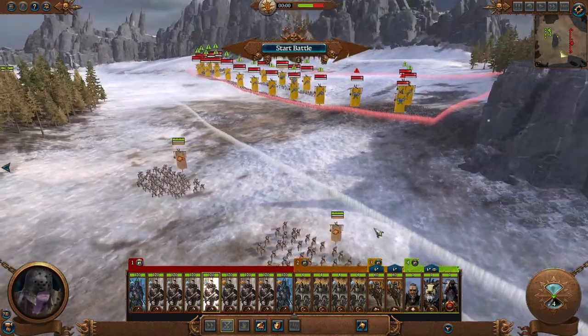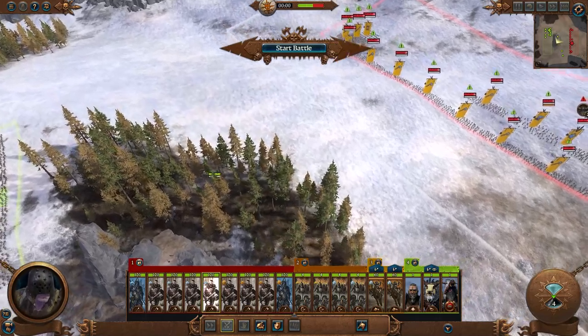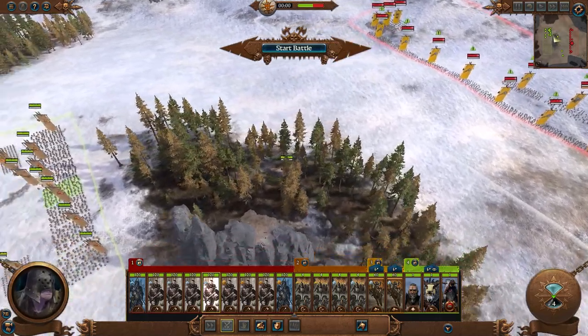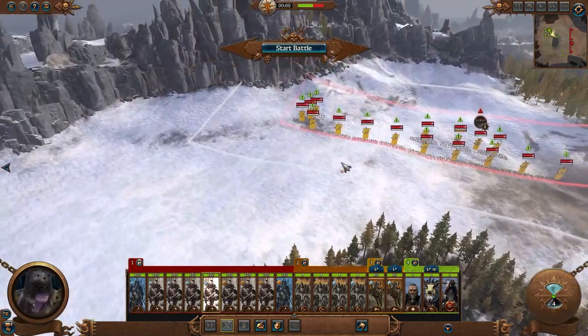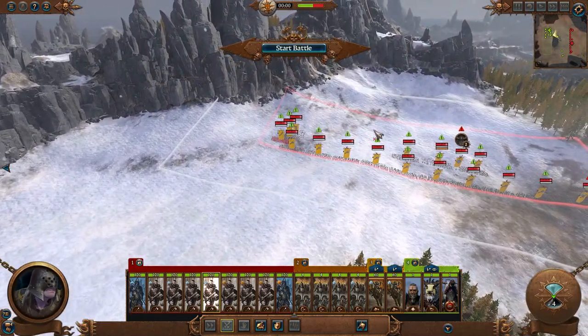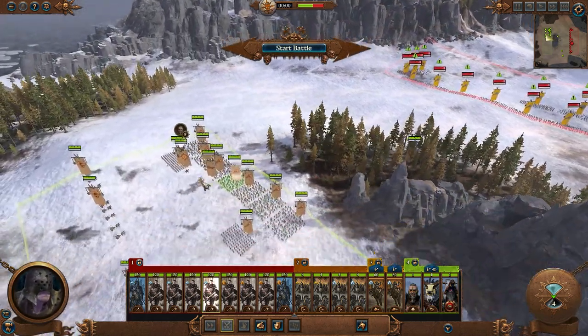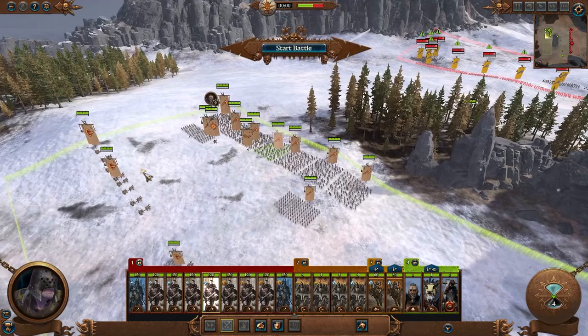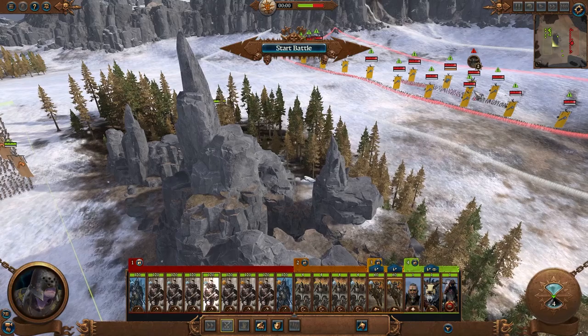For our strategy, we've got some axe cavalry off on the side to be a bit of a distraction and harry the enemy. Our Wyrkin is hiding in the forest, and then we have our whole army over here to act as a punching force. We're going to smash in from this side, try to wrap around and overwhelm them and roll down the line. We also have a mage to help out, and all of our chariots to deal with his hounds and devastate the line.